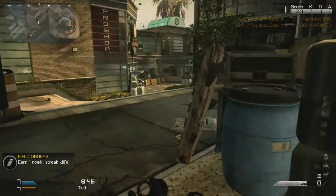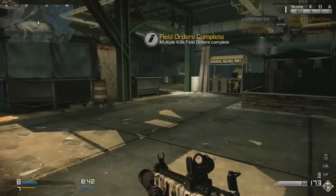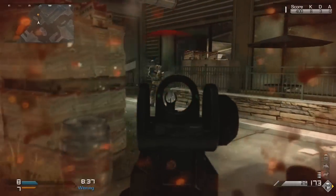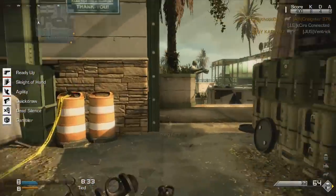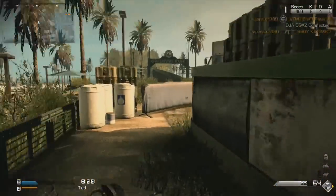So once I get that final kill, it's gonna flip over and give me a care package. Now this care package can drop any assault streak in the game, including the hidden 25 killstreak, the chemstrike. The chemstrike is basically the nuke of this game. Well, it doesn't end the game, so I guess it's not the nuke — it's the MOAB.